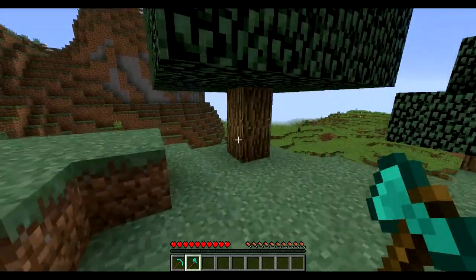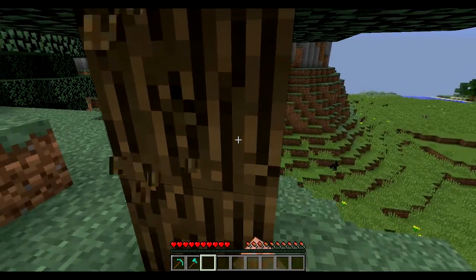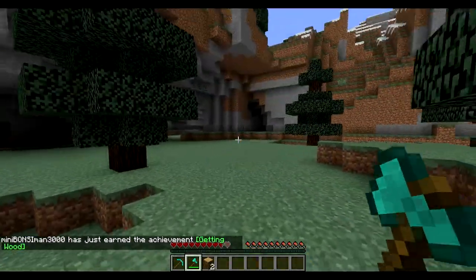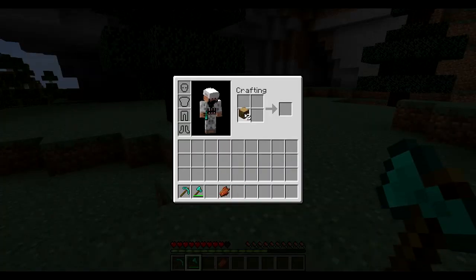I'm going to use an axe for this, but you can use your fist because you won't have one. What you want to do is just break one — I broke two. There's a zombie coming after me, but it should be easy to kill.